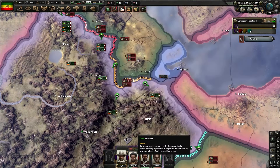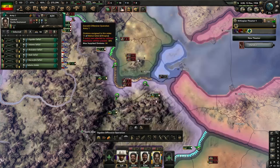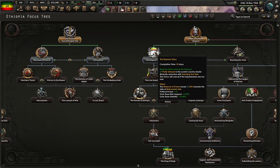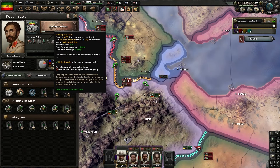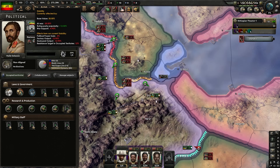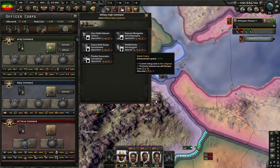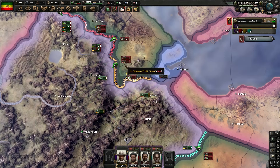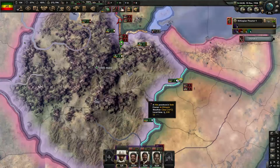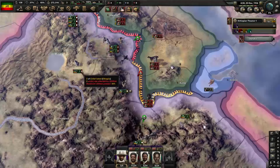The more fighting that happens the better our generals get - they're level three now. In terms of the next focus you want to get the Emperor Stays because the bonuses - political power, war support gain, and stability - all add up and help fight the Italians more. For military high command you want to get Wahi Pasha when you can, and you want to get Connor Volov because he helps hide from air support and makes us stronger defenders.